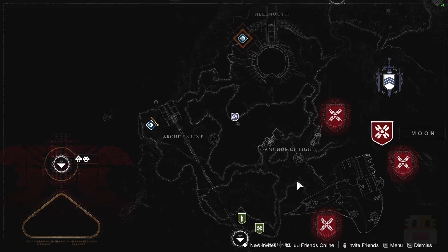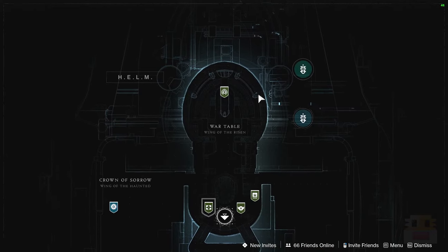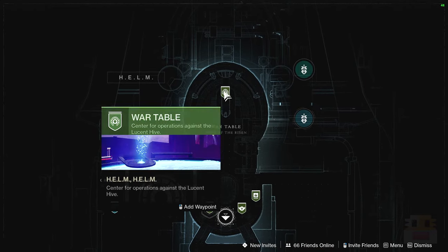There's the Leviathan, the moon's haunted, the Crown stuff and the Castellum. When you start the game it'll launch you right into a mission that's pretty easy but starts the story.